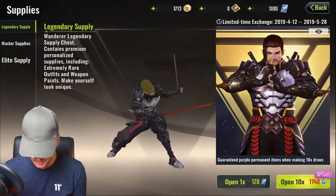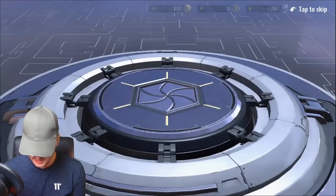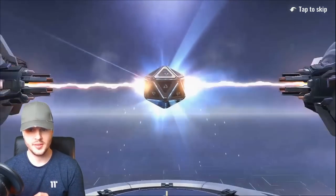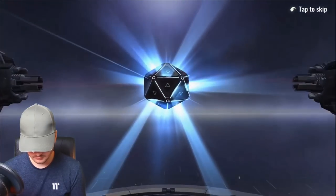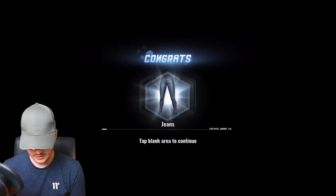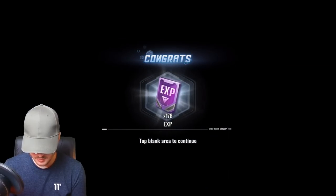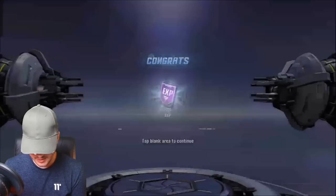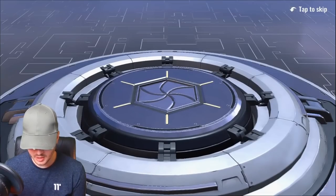I'd love to open the legendary supplies, but we'll open a couple of the master supply first and then move to the legendary ones. So I've opened a 10-pack — this costs 338 credit cards and I've only got 1,000. We got some Bella pants, a turtleneck, some cool jeans, more jeans, an XP card, a Cosmo lady, some autumn shoes, a long T-shirt, and some shining pants. Not bad. We're going to buy one more of those and then move on to the legendary packs.